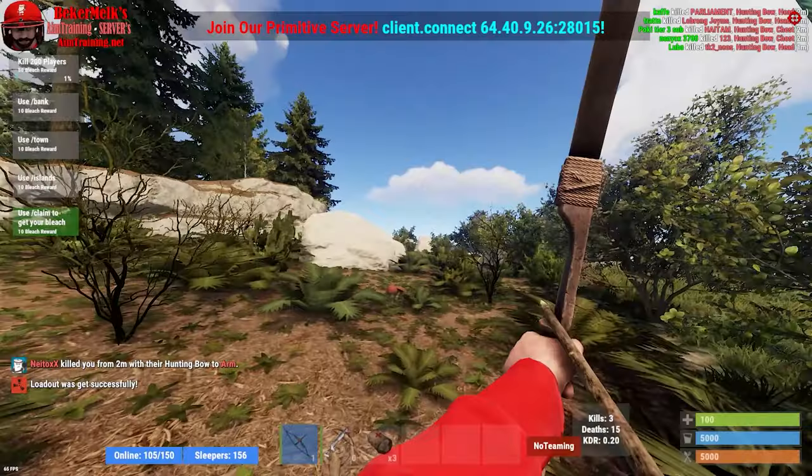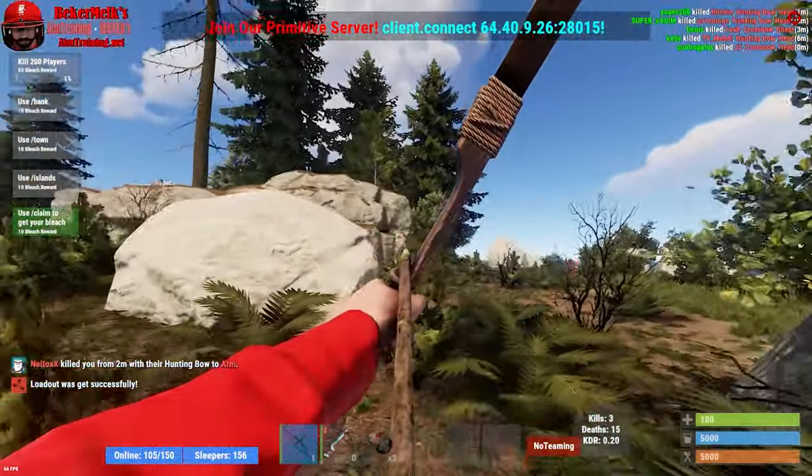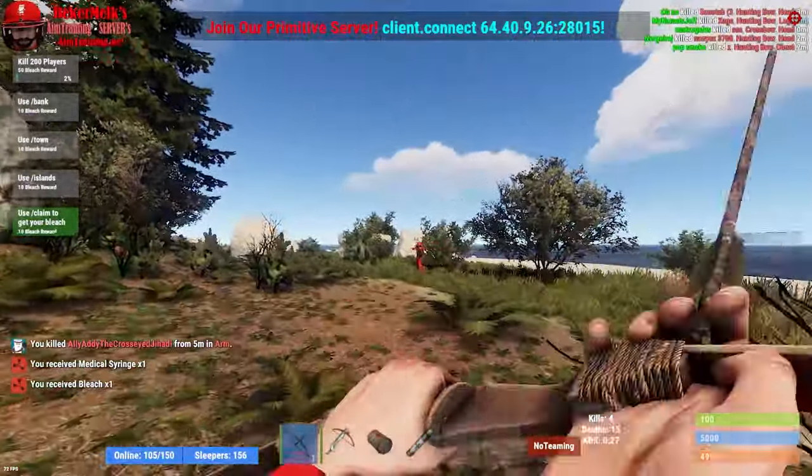Tip 1: Before you hop into a vanilla or official server, try to join a boat deathmatch server, because that will definitely be the one weapon you craft and use the most — just to get familiar with how to aim it, shoot it, etc.